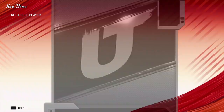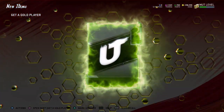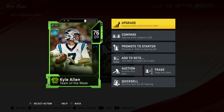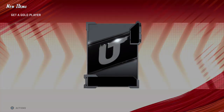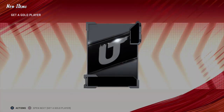Sammy Watkins is definitely going to help a lot. I pulled an 89-speed Tony Pollard, so at least I'll be able to move the ball on offense a little bit. Kyle Allen, 76 overall — looks like that's going to be our quarterback. Not bad, definitely not terrible, but definitely not good. Other than the Kyler Murray that I got, I might have to run a two-quarterback system with him and Kyler Murray to begin. I just really hope I don't run into people running 92 or 93 overall squads.